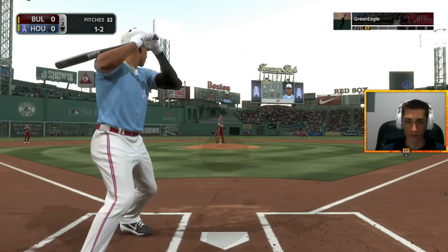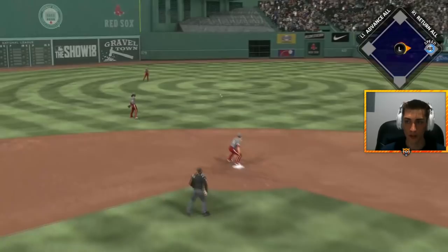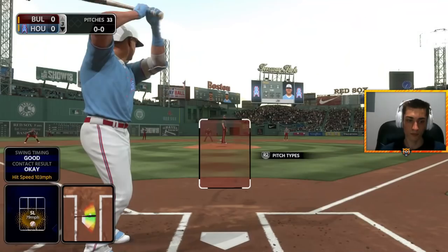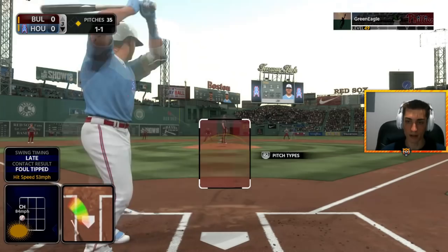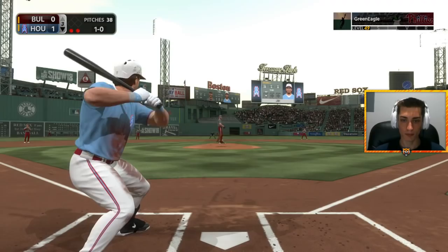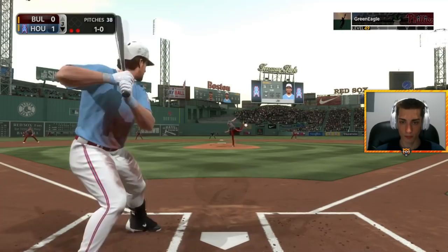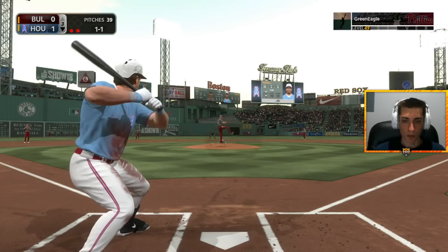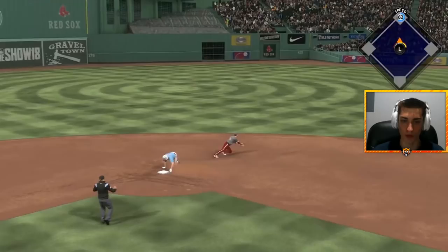Fastball up and in — Gleyber Torres shoots that one right back up the middle and he is on base for the first time, hitting .500 for the God Squad now. I need a stolen base with Gleyber at some point for the missions. He slide steps — might have had it. Mike Trout the other way — hit and run works to perfection. They throw to second, we're sending Gleyber home and we got the run. Jeff Bagwell with a frozen rope to the Green Monster — I'm going to test Giancarlo Stanton's arm. It's a bad throw and Bagwell is in there with a double.